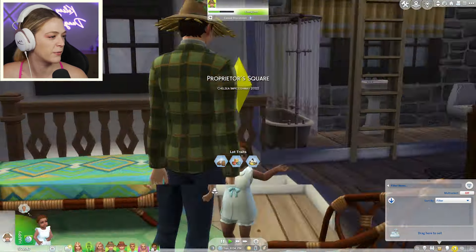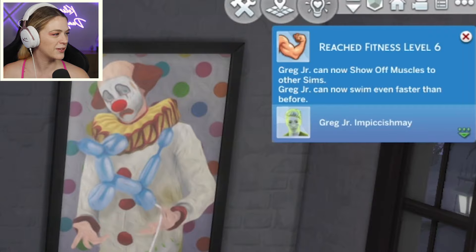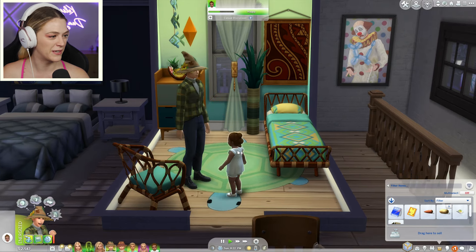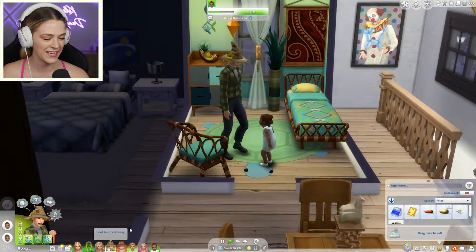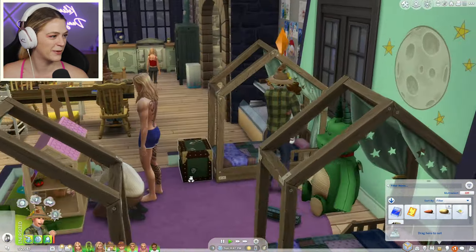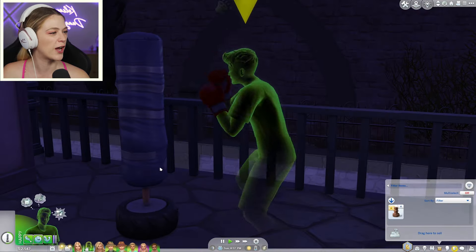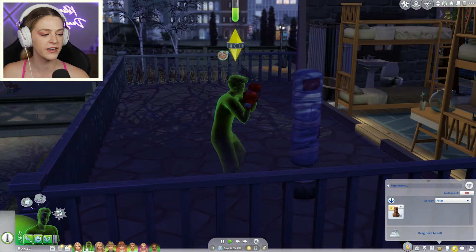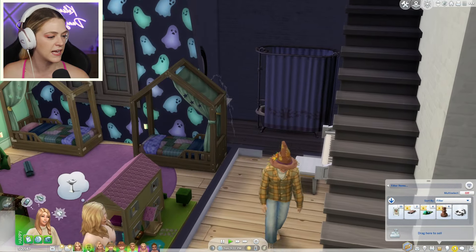Someone needs to pick up Eve and bring her downstairs — I guess that someone is Leaf. Eve learns to communicate — love that for you, Eve. Pick up the toddler and walk her downstairs. He's going to put her to bed — good night, Eve. Greg Jr., our ghost son, is boxing! He's working on his fitness. I don't know how much your body can change as a ghost, but maybe he's just doing it for his mental health.